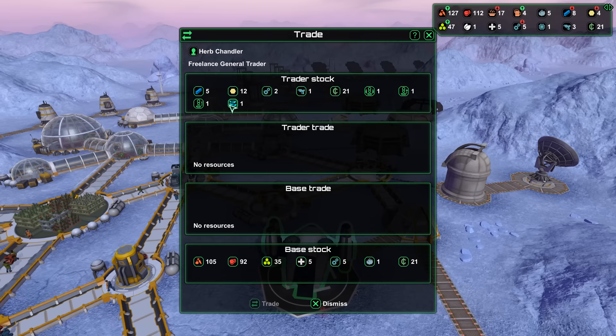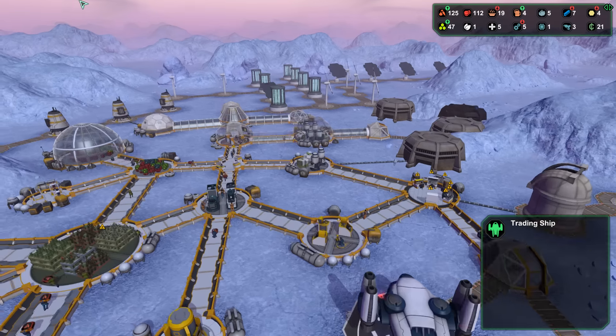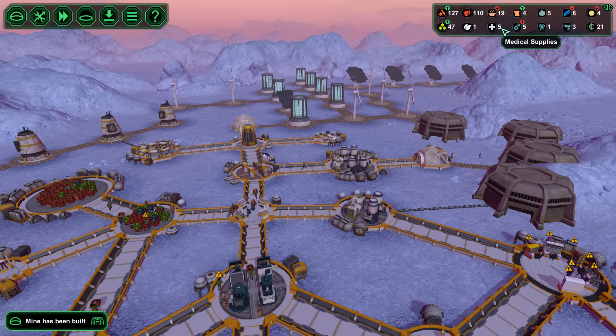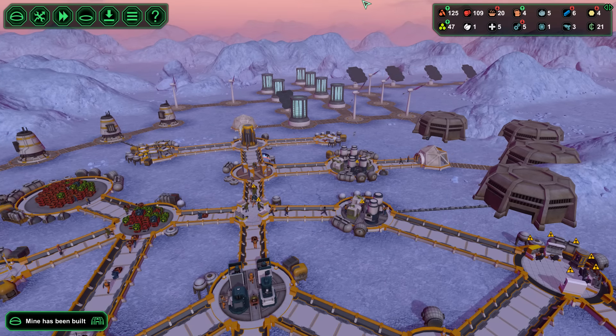And we have a trading ship. Let's see what we can get — a farm dome. I actually kind of want that. We could sell guns, but we actually can't sell guns for some reason, that's weird. We're going to wait until we have more medical supplies, and that's basically going to be the thing that we trade — medical supplies.